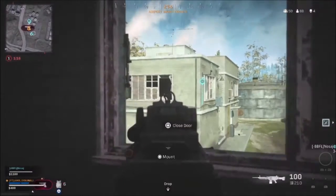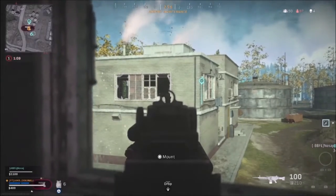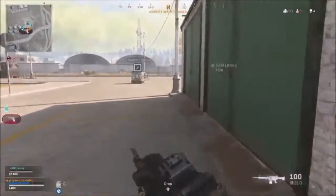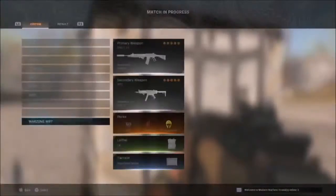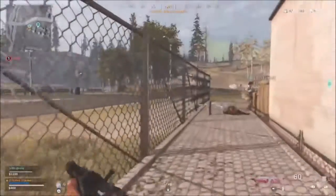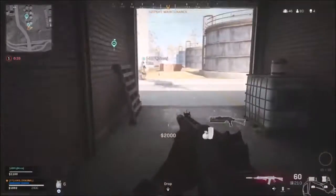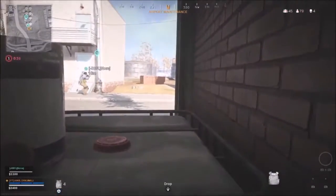Moving to pistols, we have the M1911 — your standard sidearm seen in about 90% of all Call of Duty games ever made. After that, the CZ75: a fully automatic pistol and an absolute beast. Pairing that with your SMG and switching between them just obliterated people — it was so, so good.